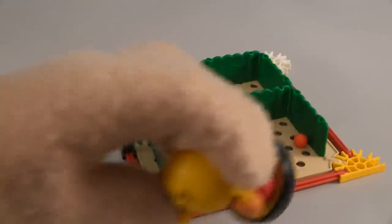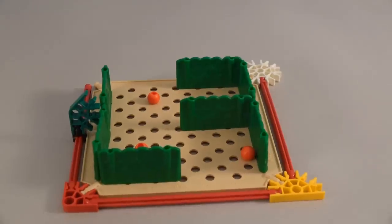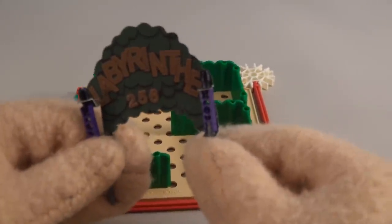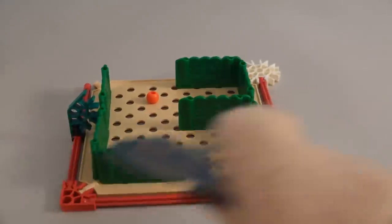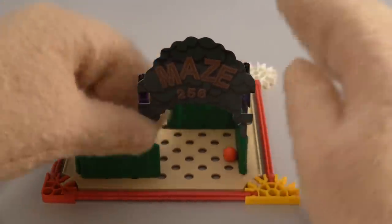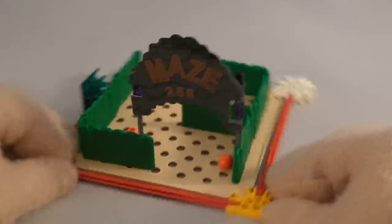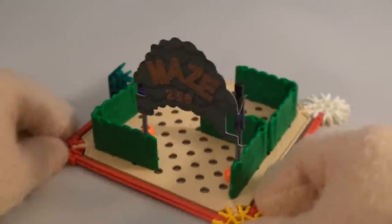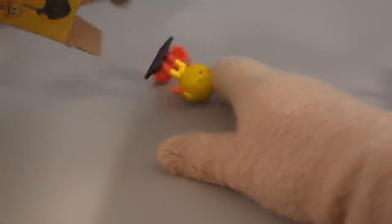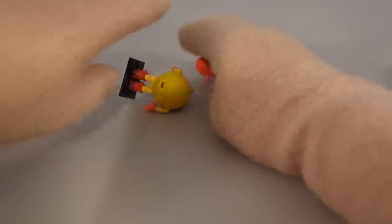We also get this sign which says Maze 256 - Labyrinth 256. You know why? Because in the original game of Pac-Man there are 256 levels before you get to that kill screen which ends the game. And there we go, that is the level put together. Now we just need some figures, and it looks like we get two in all.